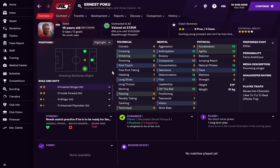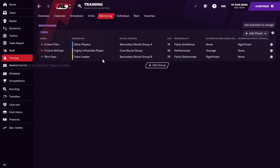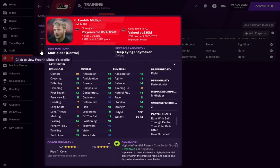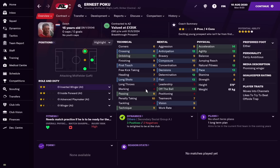I've simulated nine seasons total. We'll do three seasons at AZ first and then reveal where we sent him after that. We have him on the Final Third additional focus, so expect a big increase — mainly in decisions and composure — training him as an inside forward on the left side with double intensity. For mentoring, he's being mentored by Ronvald, a team leader with 16 determination, and Frederick, who also has 16 determination and is a perfectionist. Hopefully that will rub off on Poku and his determination will rise above 12.